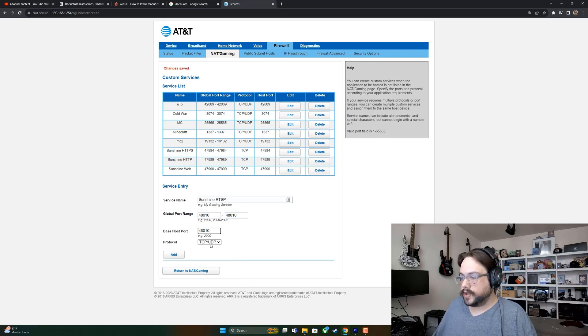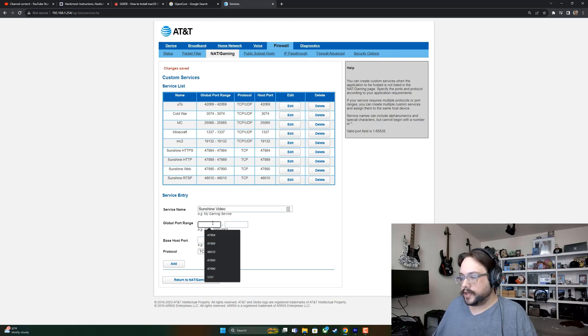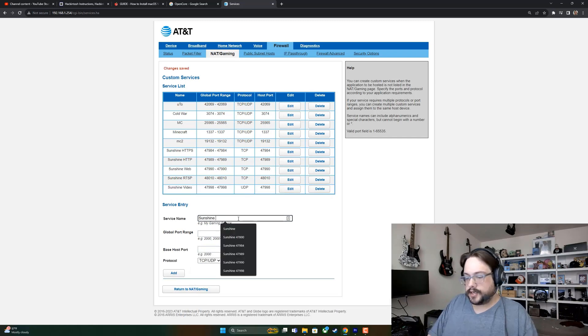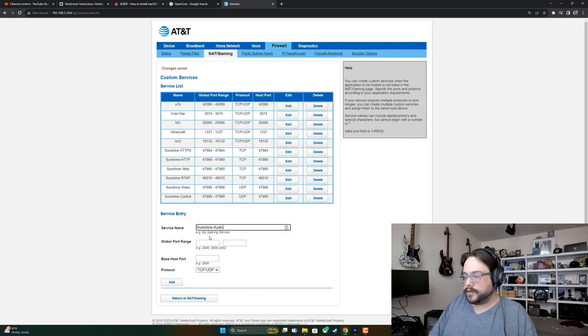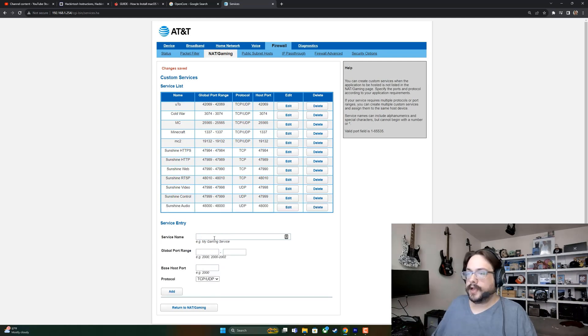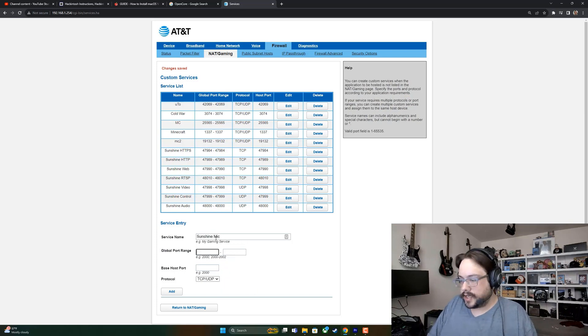Next, Sunshine Video for your video feed is port 47998 — that's UDP. Sunshine Control is port 47999 — UDP. Sunshine Audio is port 48000 — UDP. The mic service is currently unused in this version, but for future-proofing you can add Sunshine Mic on port 48002 — also UDP.